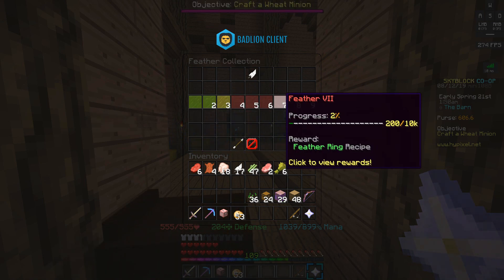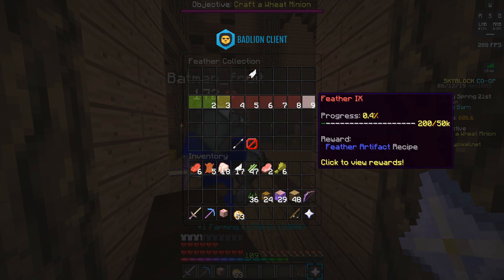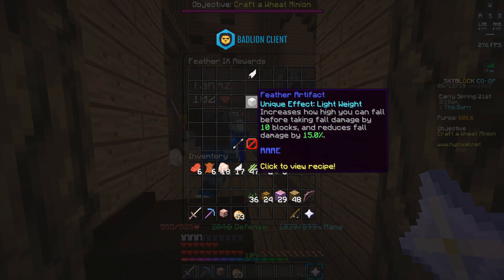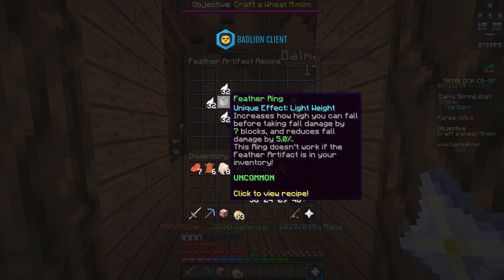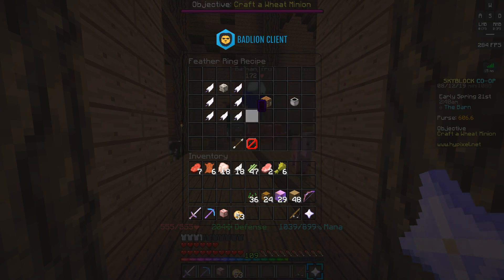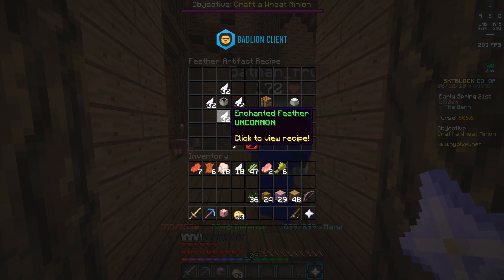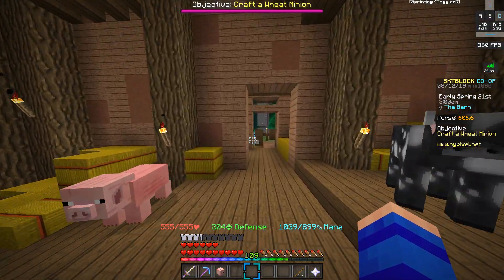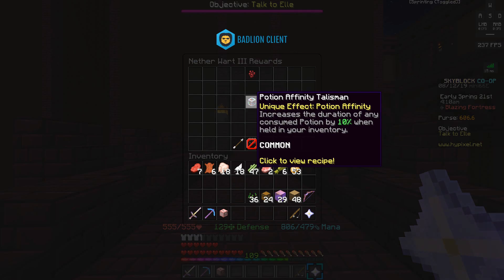There are also two upgraded versions of the feather talisman. The feather ring, unlocked at 10,000 feathers, allows you to fall an additional seven blocks before taking fall damage and reduces fall damage by 5%. The feather artifact, unlocked at 50,000 feathers, allows you to fall an additional 10 blocks and reduces overall fall damage by 15%. Both are expensive — the ring requires eight enchanted feathers and the artifact requires two stacks of enchanted feathers — so you'll want a chicken minion farm.